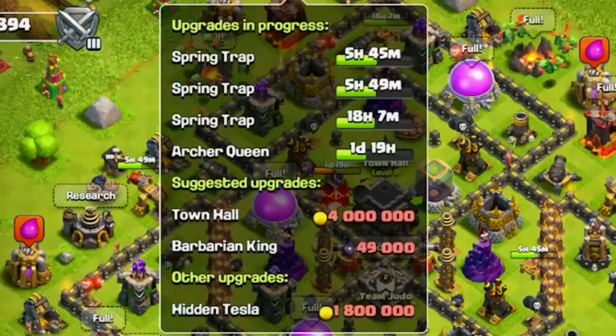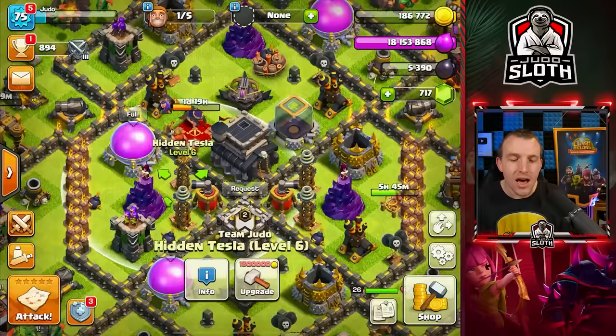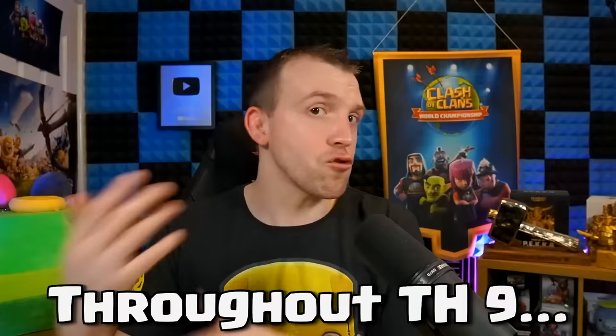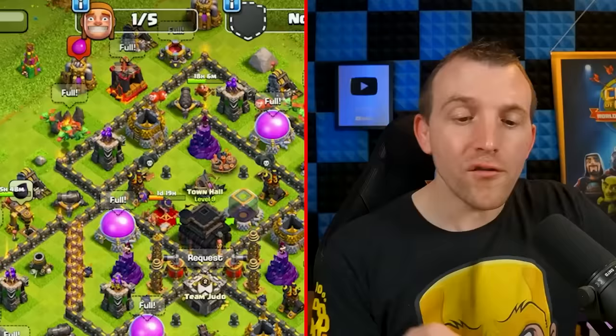We have one Tesla level to get to the maximum, all of the others are maxed. Our heroes are both going to be level 26, so a couple of hero levels left to go, but I am going to start this episode upgrading to Town Hall 10.